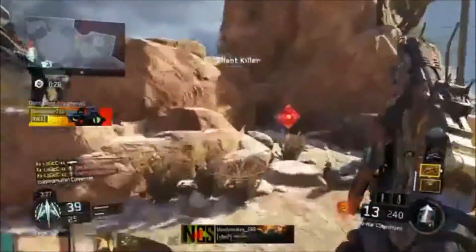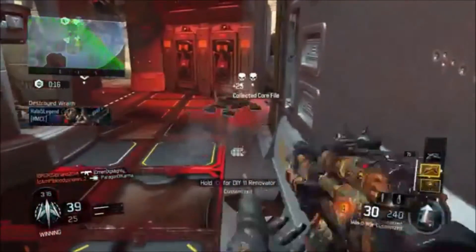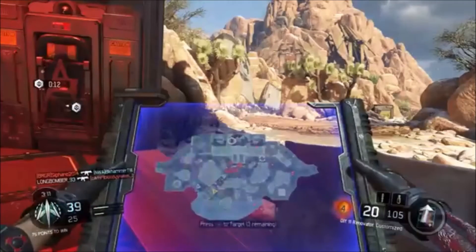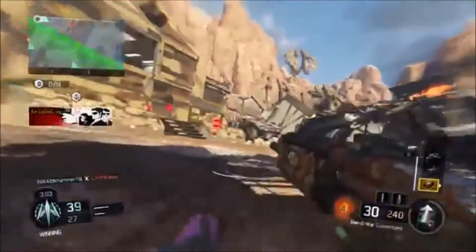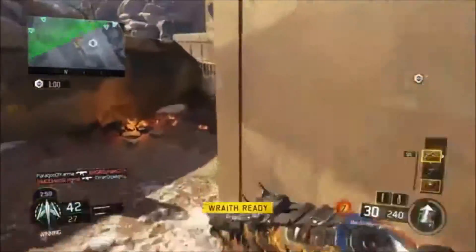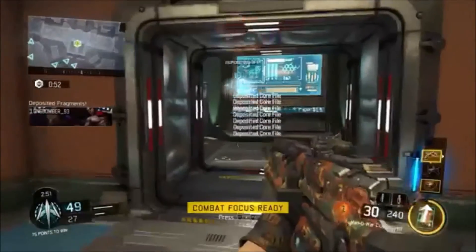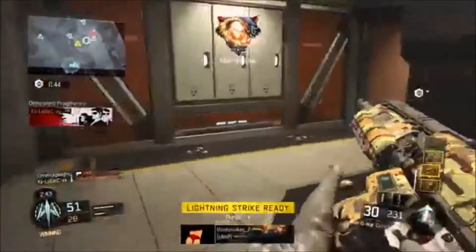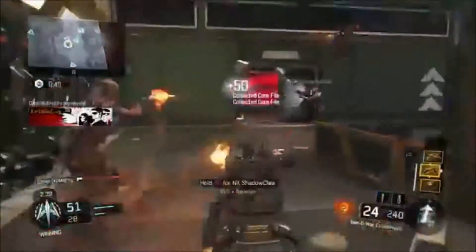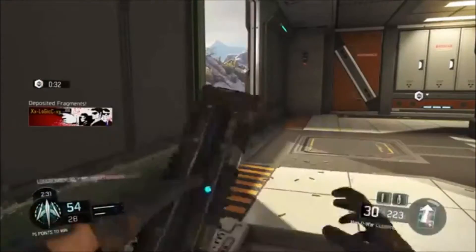So Combat Focus gives you extra points and helps you get your scorestreaks faster — I think that's really helpful. Got him! That's what I have for the specialist. For perks I only have Ghost and Scavenger. Got him — I'm stunned, got them both! That's three times already I've gotten the Wraith — I'm getting my scorestreaks three times already.